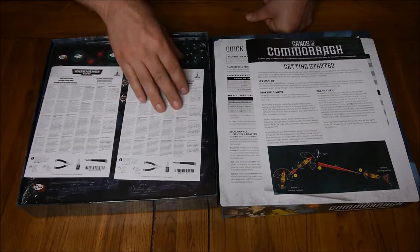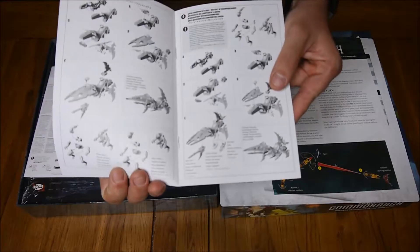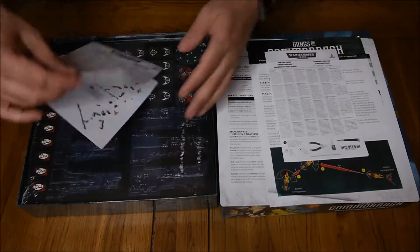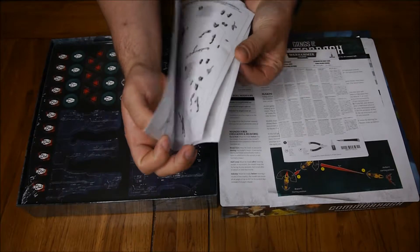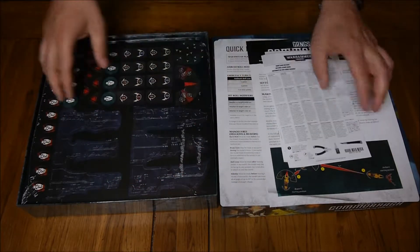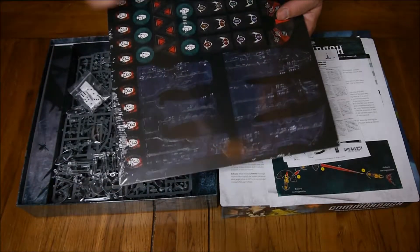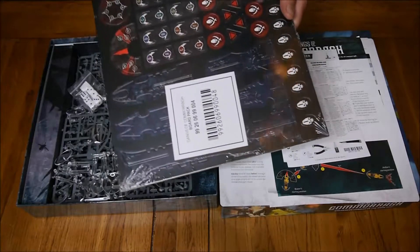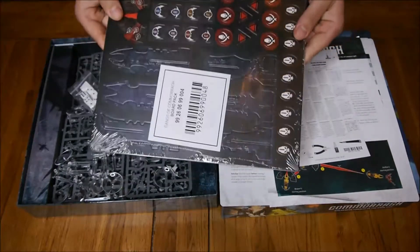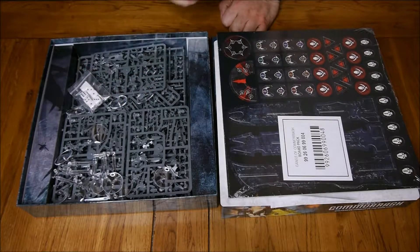You get two guides showing how to put together your Jet Bikes and how to put together your Hellions, and what they're supposed to look like when you're finished. You get two bits of cardboard which give you terrain tokens — more tokens, more terrain — so that gives you a starting point for all your tokens and terrain, and then it's a sea of plastic, which of course you always get in full games like this.